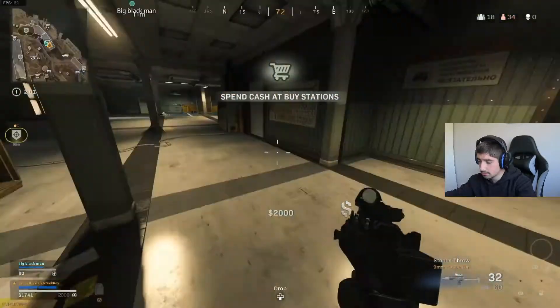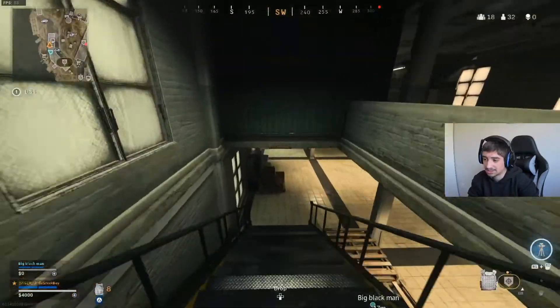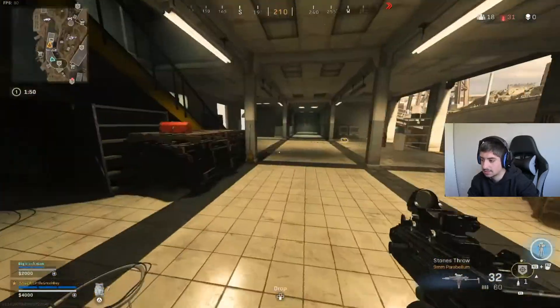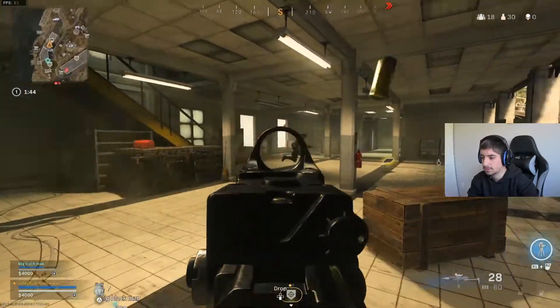I loot up as fast as I can. They've added these Easter egg boxes which are honestly so sick — they're like legendary boxes, they give you insane loot and lots of cash. So you can get a loadout very fast. What you want to do is try to get a loadout as fast as you can, and this update is very good for that.